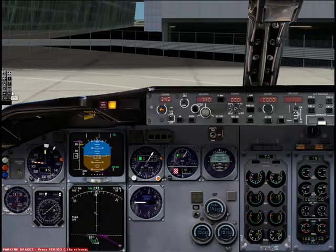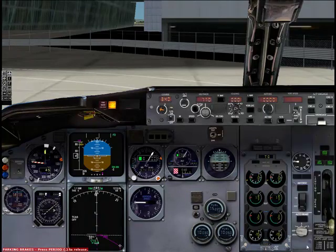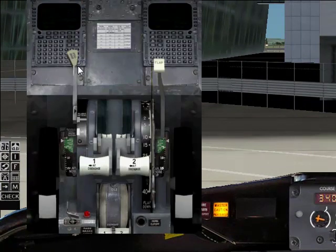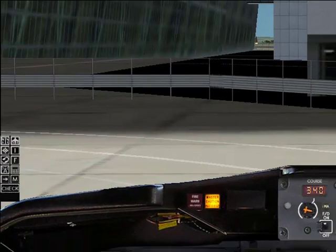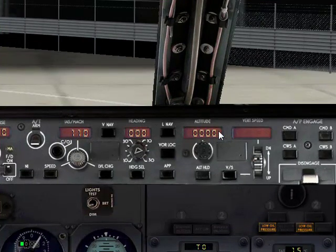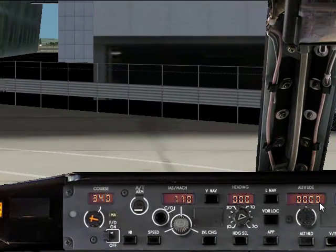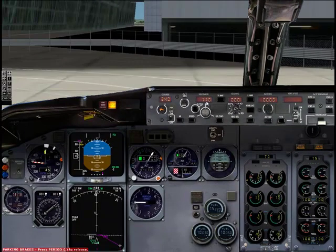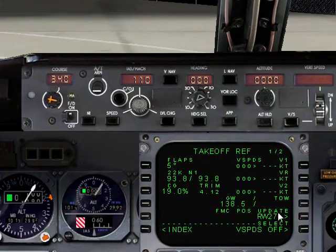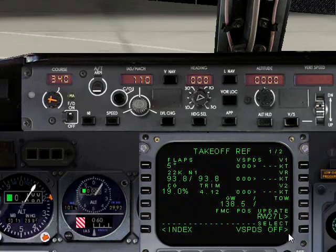Next we're going to do is the MCP setup. Parking brake set. Speed brake armed. Altitude — open — you put in your initial altitude. Auto, auto, and the heading of the departure runway. You put in your V2, but it's not going to work properly because the FMC data is not correct, so it's not going to config properly.